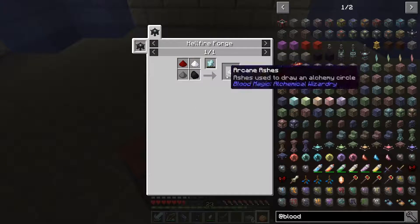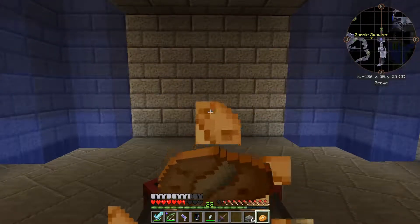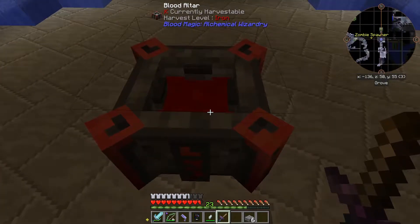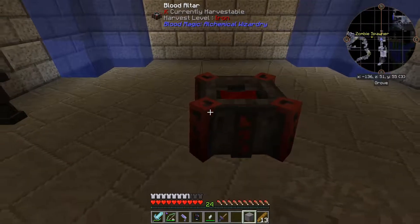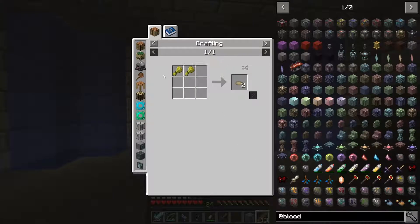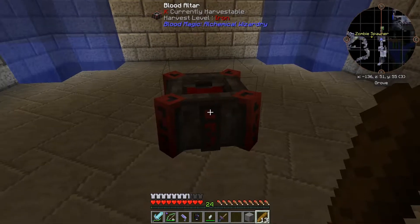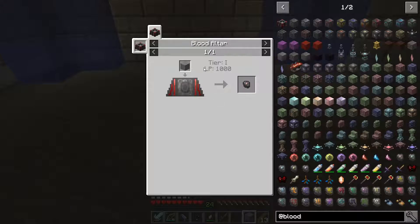If we want to see how much blood is in there, we're going to have to build ourselves a divination sigil. That comes from a blank slate, which is stone in a tier 1 blood altar with 1,000 LP. Luckily we have a tier 1 blood altar. The blank slate also needs an alchemy array and redstone. I'm going to sit here and prick my finger while I go pick up some more food, and I'll come back when we have some blood in here and are making our first slate.